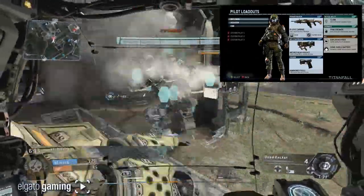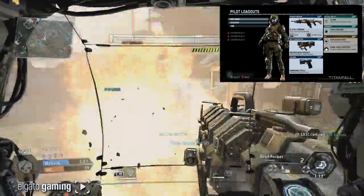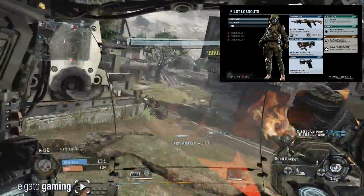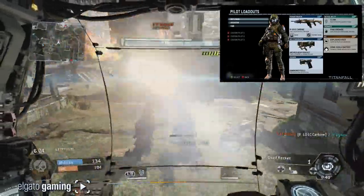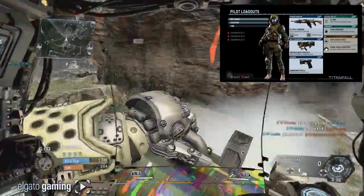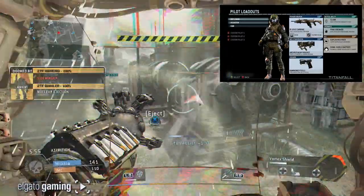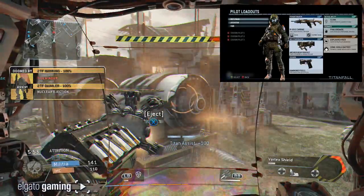Don't take the pistols lightly — these things do a lot of damage and you can drop people with them. The tactical ability is Cloak, most effective against Titans. The ordnance is a frag grenade, and the kit is an Explosive Pack and a Dome Shield Battery — when your Titan comes down it's got a shield around it and this makes it last a little longer. This is my favorite pilot loadout.